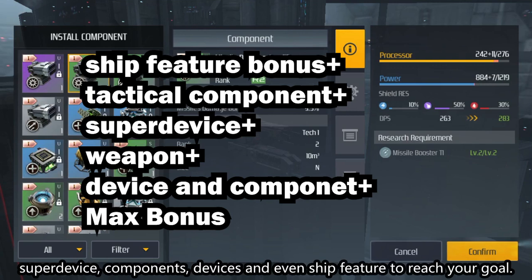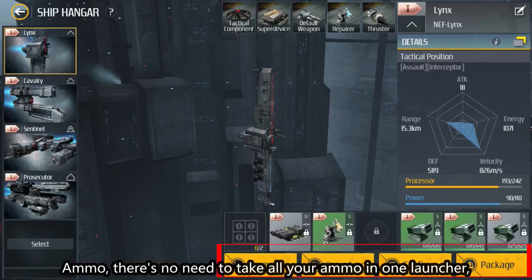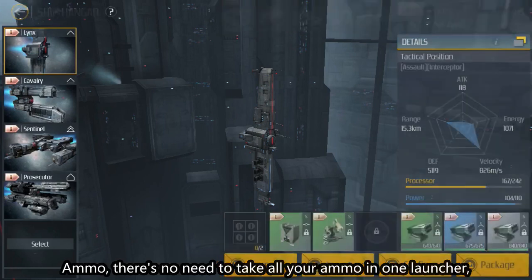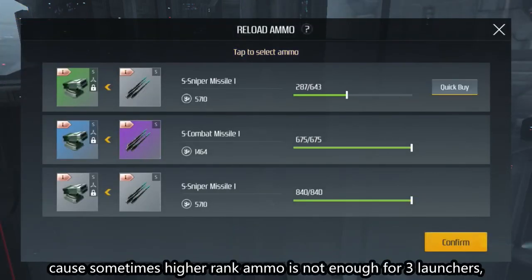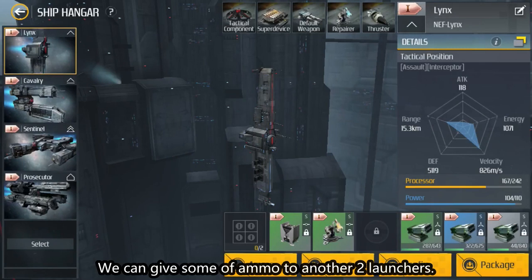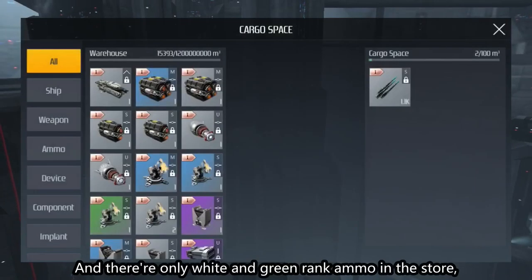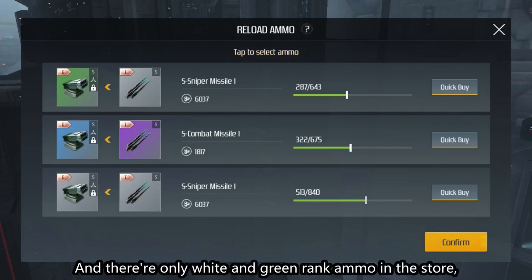Next I'll explain all four buttons at the bottom. Ammo — there's no need to put all your ammo in one launcher. Sometimes higher-rank ammo is not enough for three launchers. What can you do? You can distribute that ammo across two or three launchers, so you can fire this kind of ammo from three weapons. Note that only white and green rank ammo are in the store.